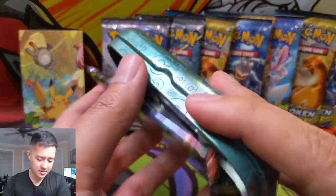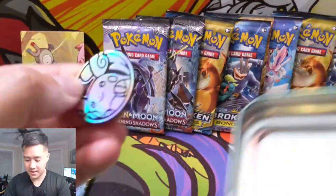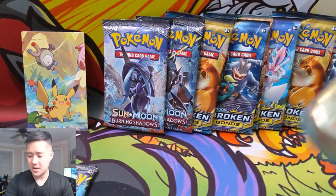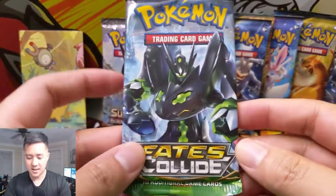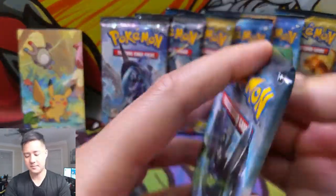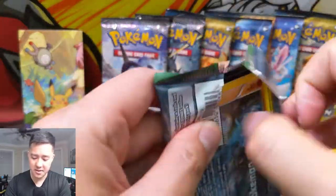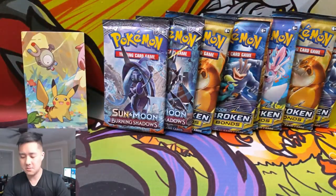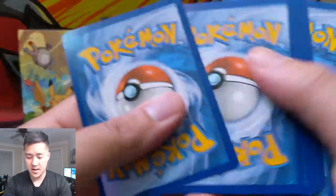I feel like the first couple I opened were actually in good condition and since then it's been downhill. And actually, nice coin — I feel like usually we pull a Ninetales one, so at least that's different. We'll go with our Fates Collide pack first. I've come around to enjoying these XY packs just because they are different and the full arts actually look amazing, so let's see if we can get lucky and get one of those.